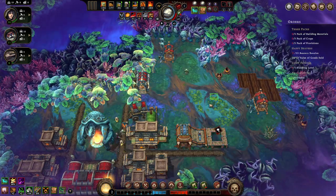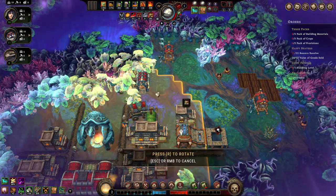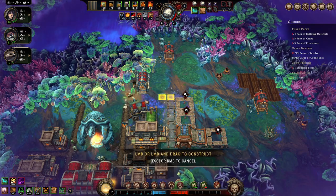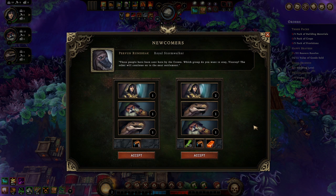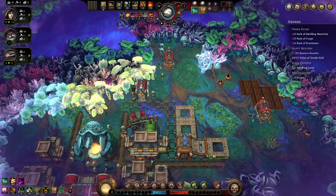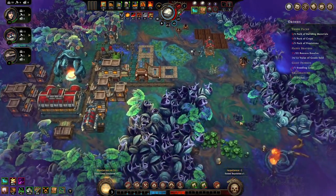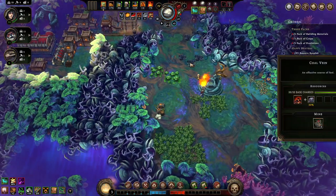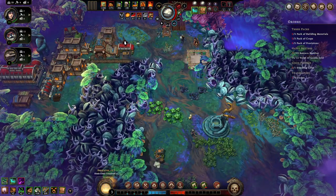That woodcutter hut does not need to be there anymore - let's get it moved. What do we have here? Not much - the reeds are slightly better but that was not a great choice. Are they almost done? 19 seconds. There's a mine that needs coal. Wow there's a lot of coal - go ahead let's get that going.